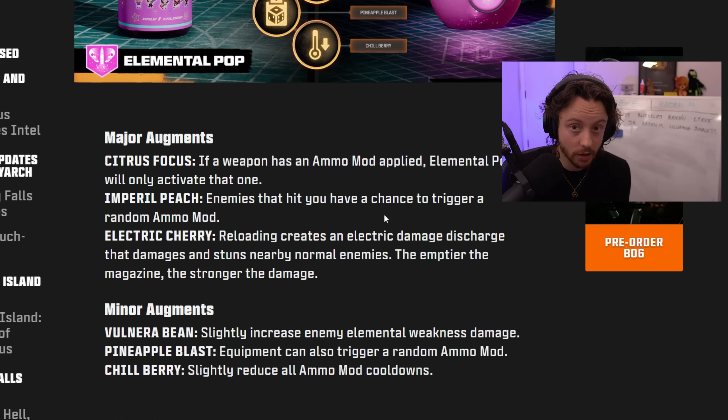Now for ammo mods. Your primary and melee weapons can have ammo mods, obtained via salvage, and only one can be applied at a time. The ammo mods at launch are Brain Rot, Cryo Freeze, Dead Wire, Napalm Burst, and one new one — Shadow Rift. Shadow Rift: bullets deal shadow damage and each bullet has a chance to spawn a black hole if striking normal or special zombies, warping nearby zombies away and dropping them from the air at high speed. These unlock at levels 6, 14, 27, and 44.